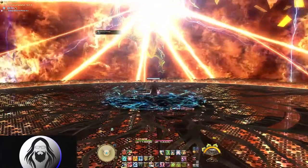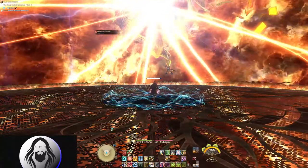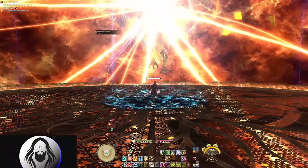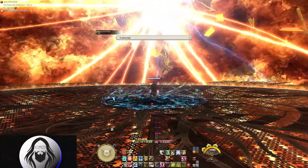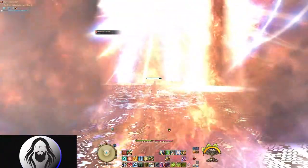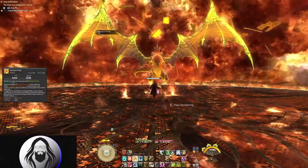Next, Bahamut will appear at the north end of the arena in front of the large eye in the sky and begin to cast Teraflare. This is Bahamut's large and very, very beautiful attack. If you stand in the flare dampening field, this attack is barely going to touch you, so you can just sit back and enjoy the light show. Now Bahamut is going to be in his final phase and it will be a race to see who can kill who first, so you really want to push your damage here — because believe me, Bahamut will be pushing his too.